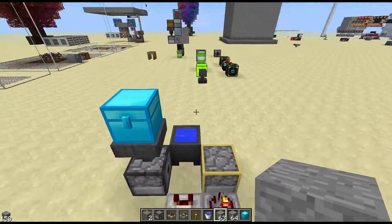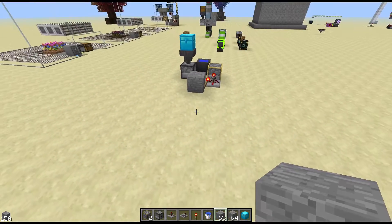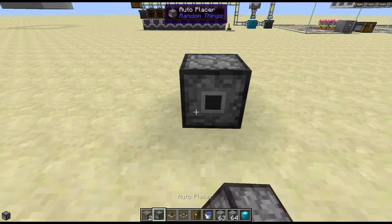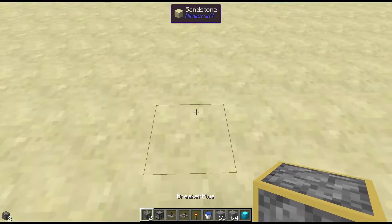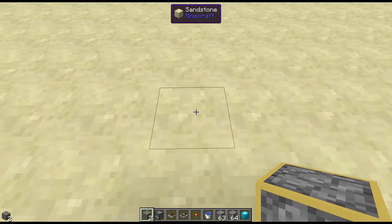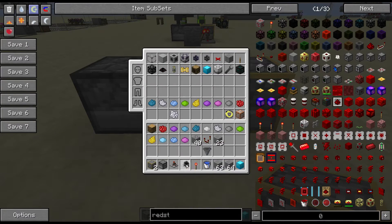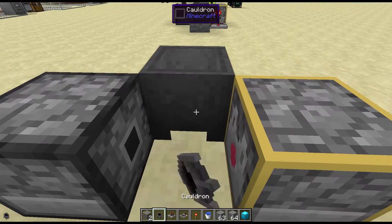So let's go ahead and get into it. What we're going to do is place an Auto Placer, and facing into the Auto Placer we're going to place the Block Breaker. Now on the other side you're going to want a cauldron.